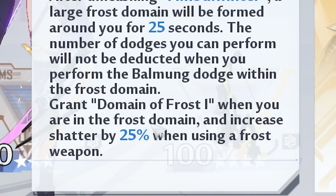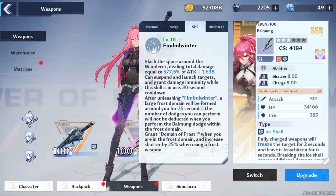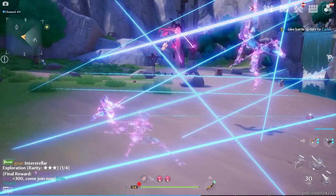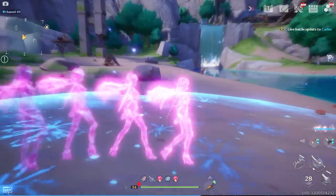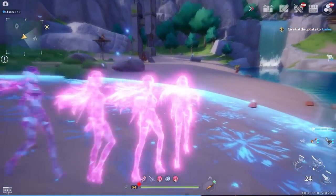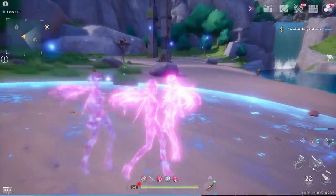One thing to note is that you gain 25 extra shatter when using a frost weapon while in the domain — it actually makes Frigg not a terrible shatter user. And if you fast forward enough, you can do like 30 to 31 sprints without hesitation.